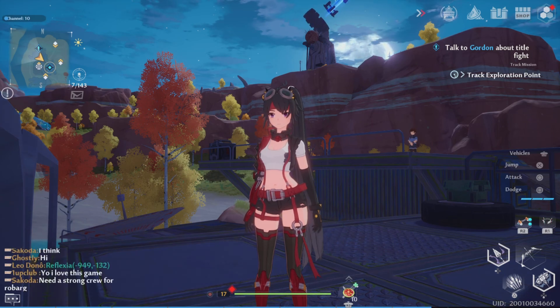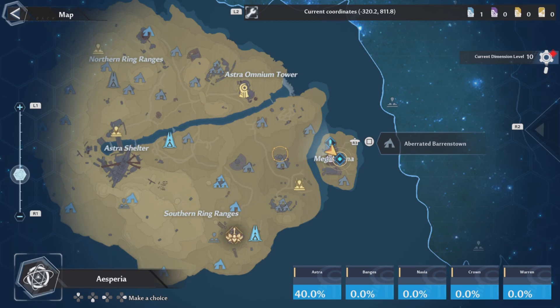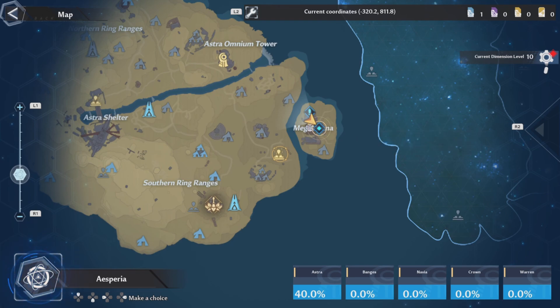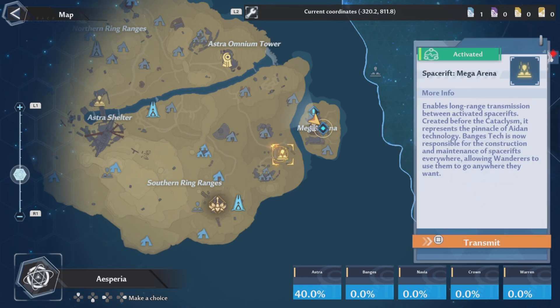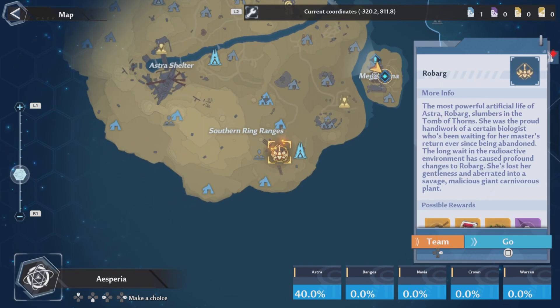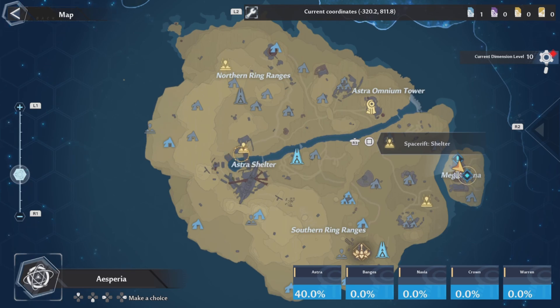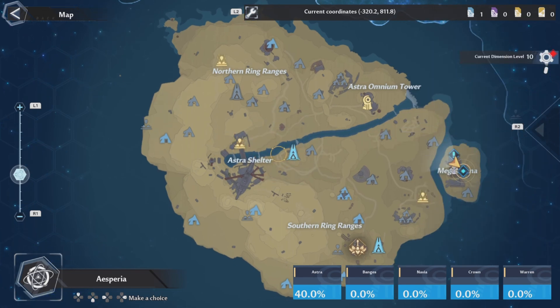For the map, just hit the touchpad. Use L1 and R1 to zoom in and out. To teleport, hover over a location — if it says 'Transmit,' press Square and you'll teleport there. If it says 'Go,' that only marks the location on your map so you can run or ride there. Not every location lets you transmit, so if you don't see the word 'Transmit,' you can't teleport to it.